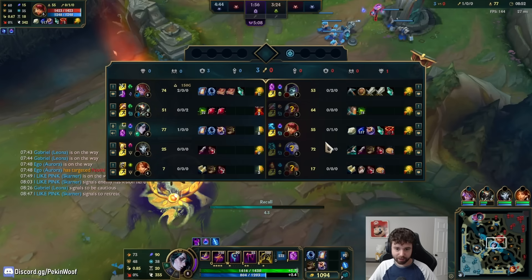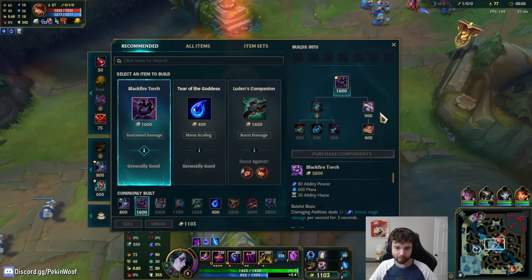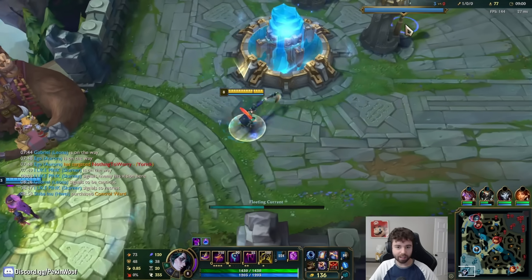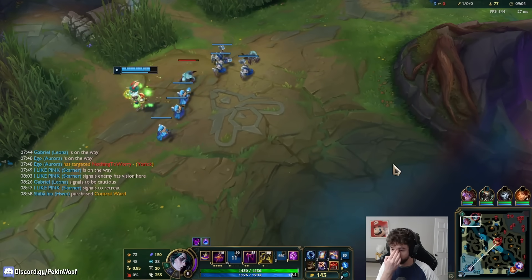I think we go Blackfire Torch versus this style of comp. They also have a pretty annoying comp because Ashe Arrow is such a good engage — that's going to be an issue.